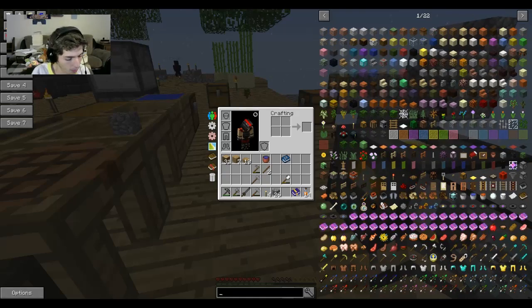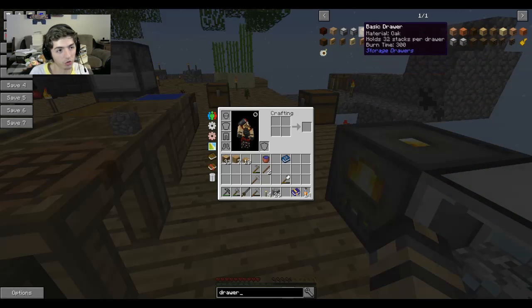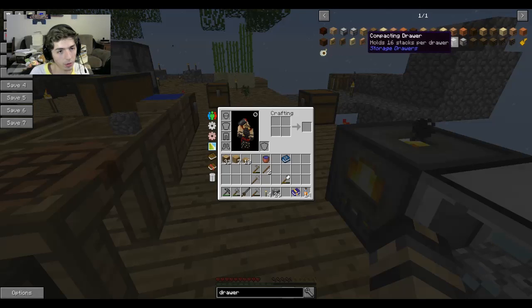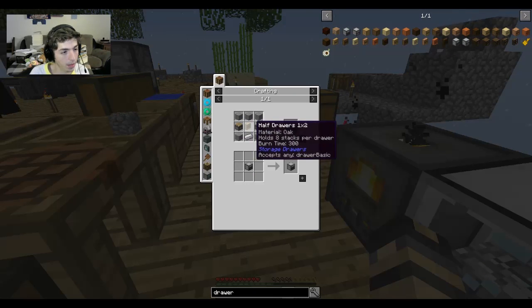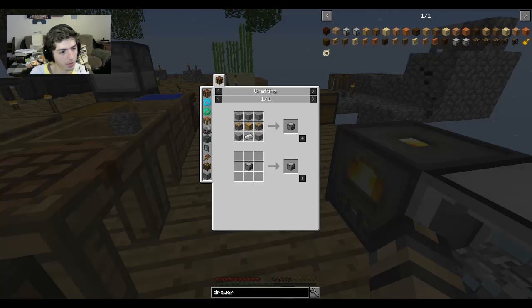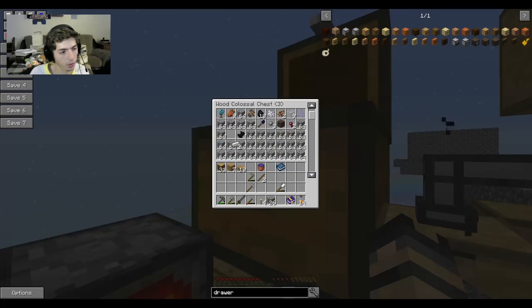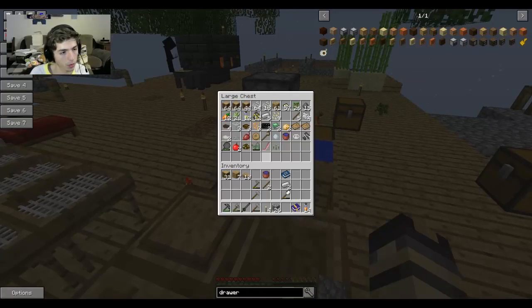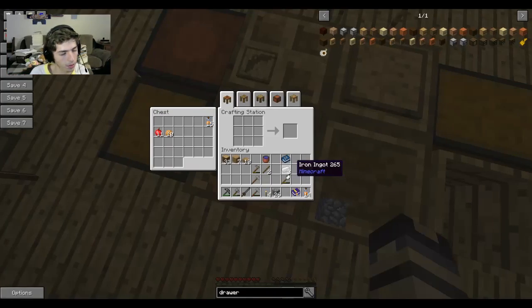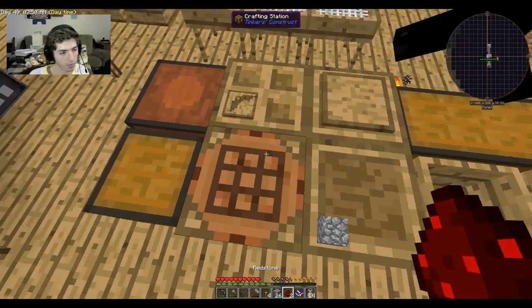The other thing we're going to build is a compacting drawer. For that we need two pistons and some iron ingots. I thought we only had two iron ingots but — oh, we've got five in the double chest by the furnaces! I'll take the three we need. Do we need redstone for these? We do — we've got two right here, just enough.